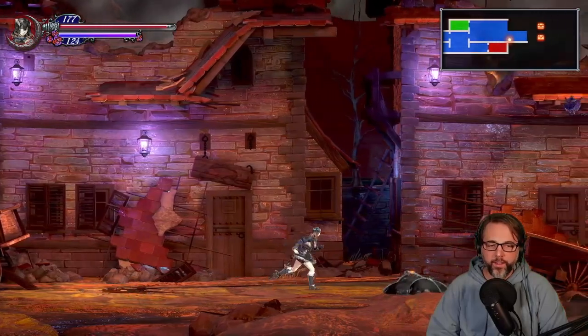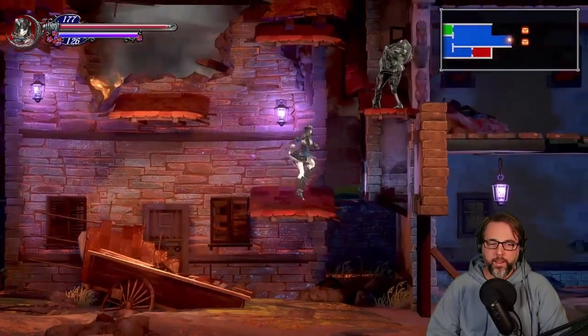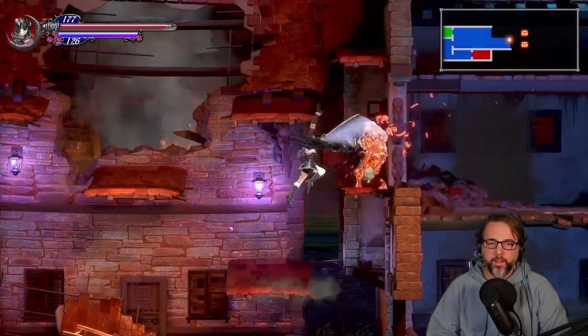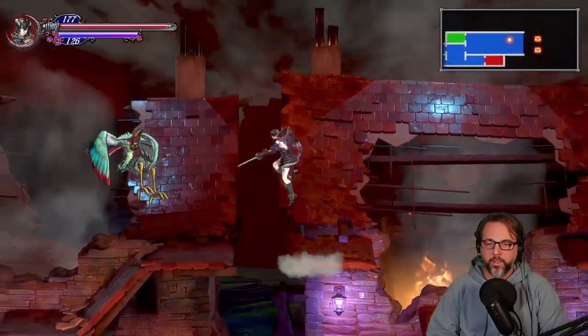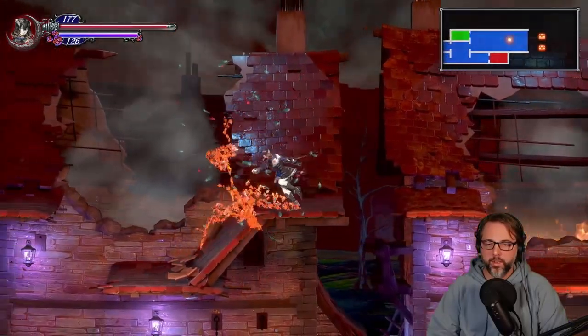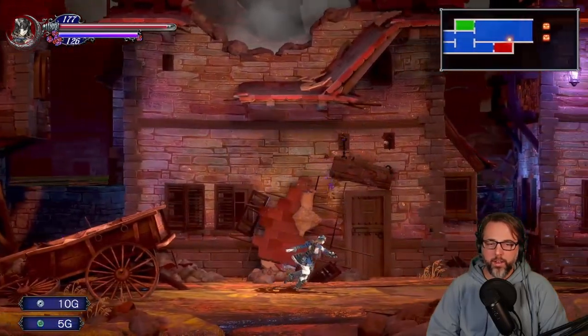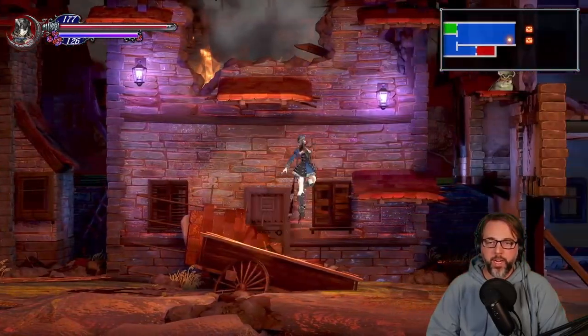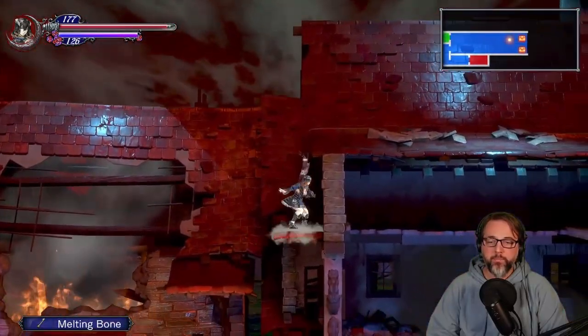Oh, I cut that thing's head off! That's kind of cool. Those dudes are healthy. Money! Oh that's right, you can break the lantern thingies for money or magic. Melting bone.